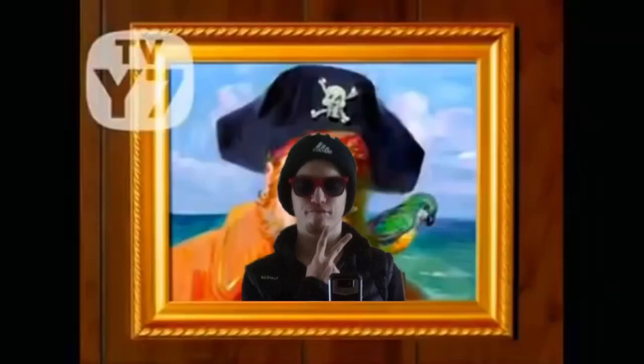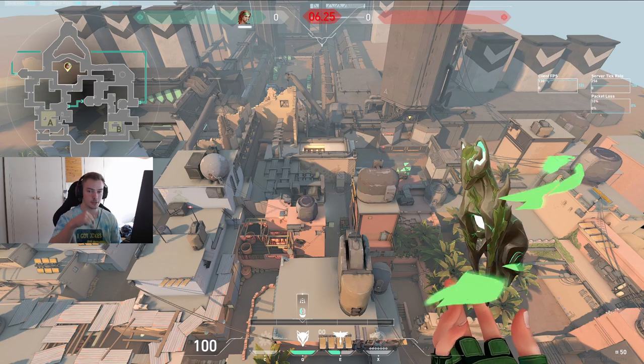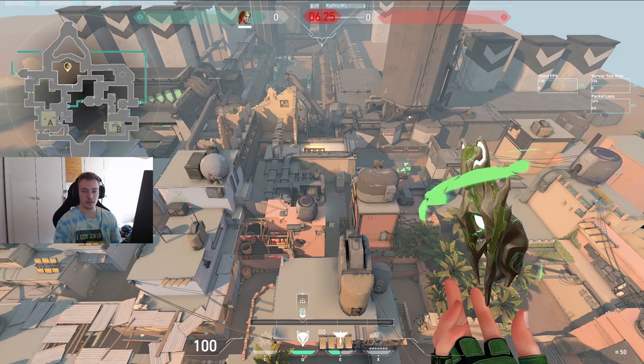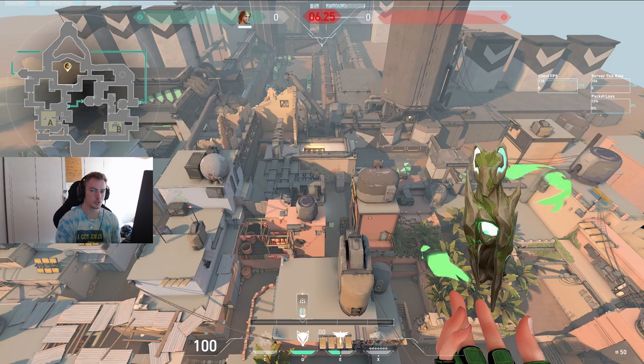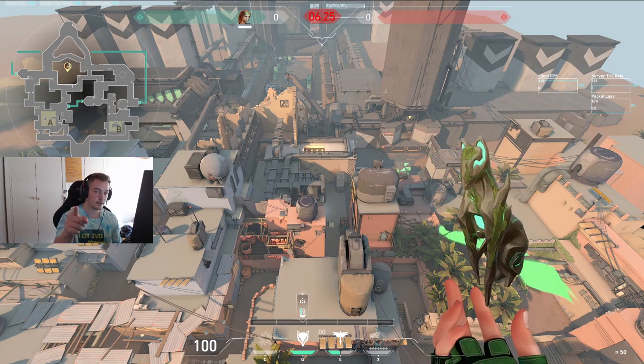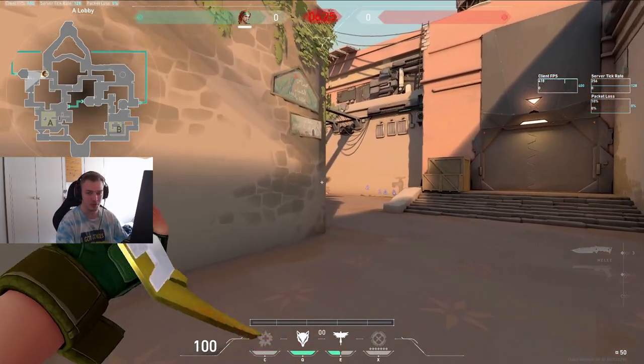Hey guys, it's me Fake Analyst again with another Sky guide. If you haven't seen the first one yet, the link is going to be in the description. In this one I'm going to be specifically going over Bind — first going through attack on every entrance, then defense on every entrance. We'll talk about retaking, when to push, a few neat tricks, and some good flashes, so make sure to stick to the end.